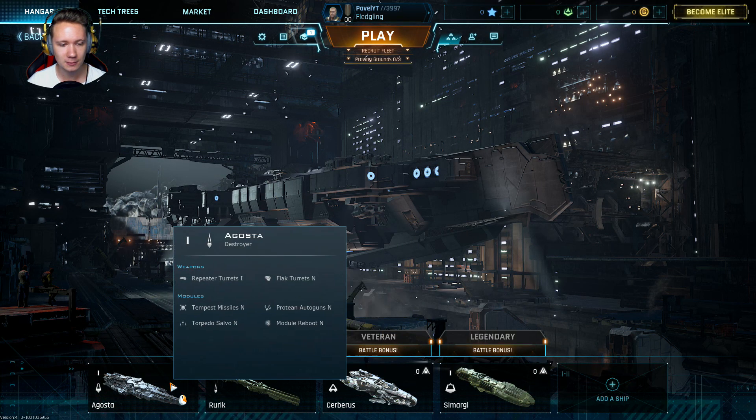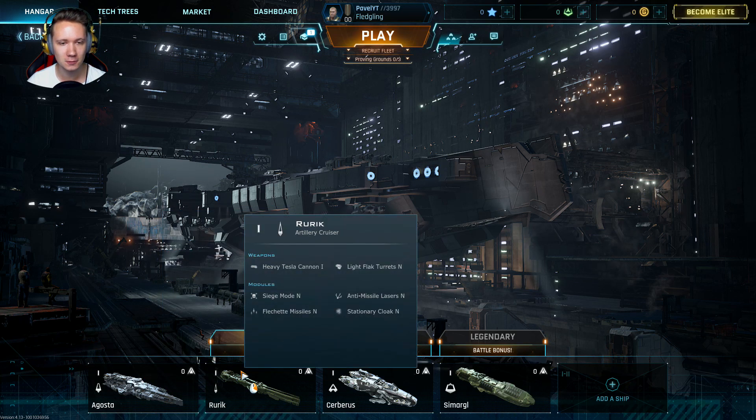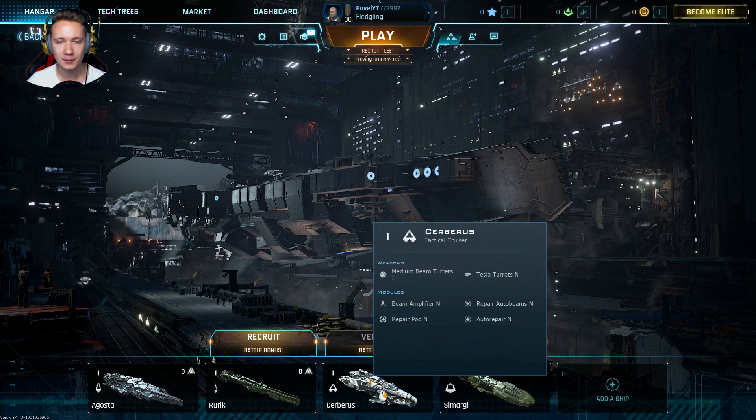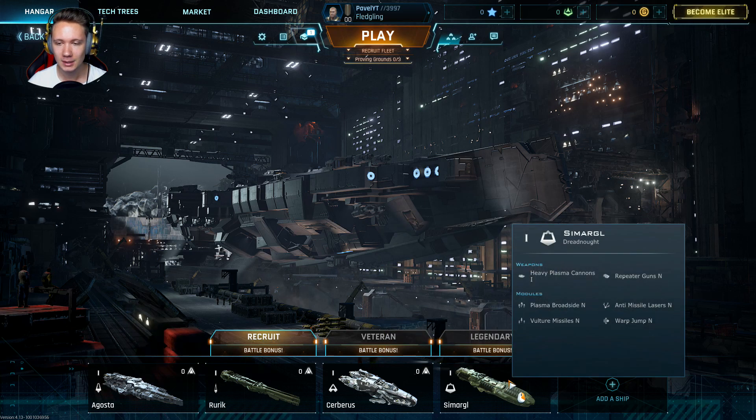Listen, there are four ship classes: the Destroyer (Niszczyciel), Artillery, which is more of a sniper/unity role, and the Tactical Cruiser — which sits quite in the middle. And then the Dreadnought, a really powerful ship.